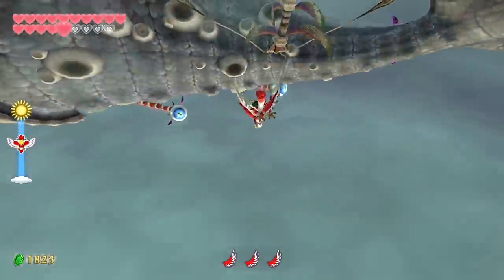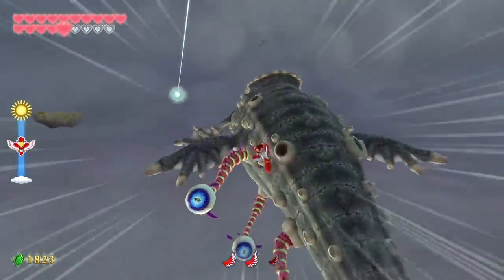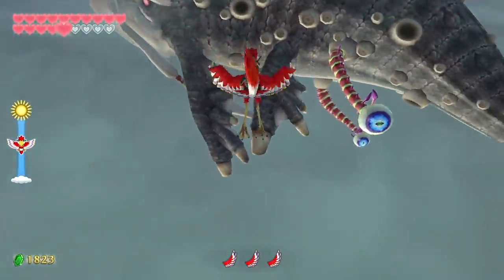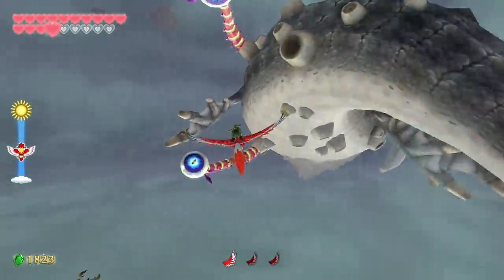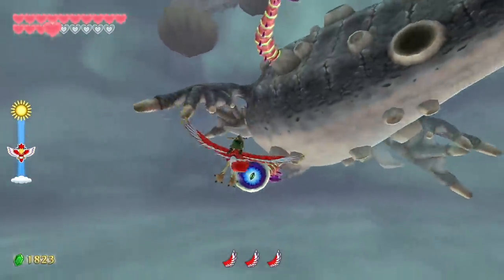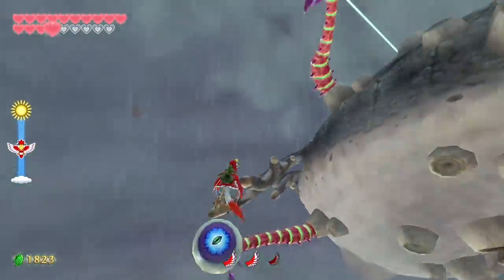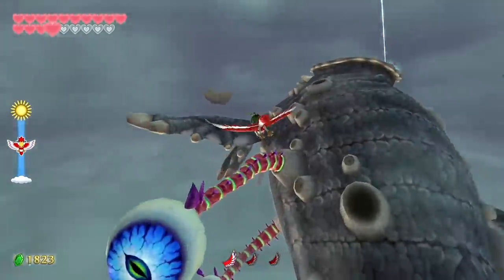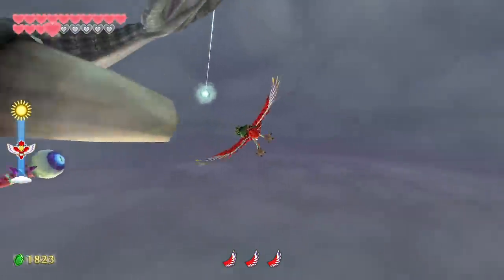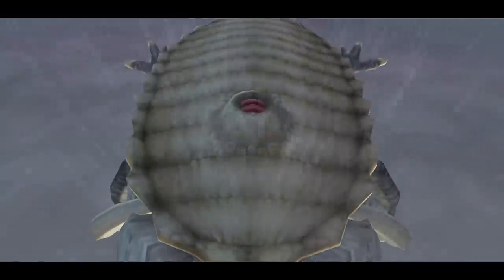Easier said than done — he did a barrel roll. I'm going to do a barrel roll too. I missed that one. This may be one of the few times you actually use the slowdown button while on your Loftwing. You're also dealing with the sky snake things, which shouldn't give too much interference. The most difficult part is that you only get three burst attacks, and if you misjudge your distance from one of these eyes it's a little difficult. But if you keep your distance, make your laps, and come at it appropriately from the back, you should be fine. And after all the eyes are defeated, there's an eye at the very top.